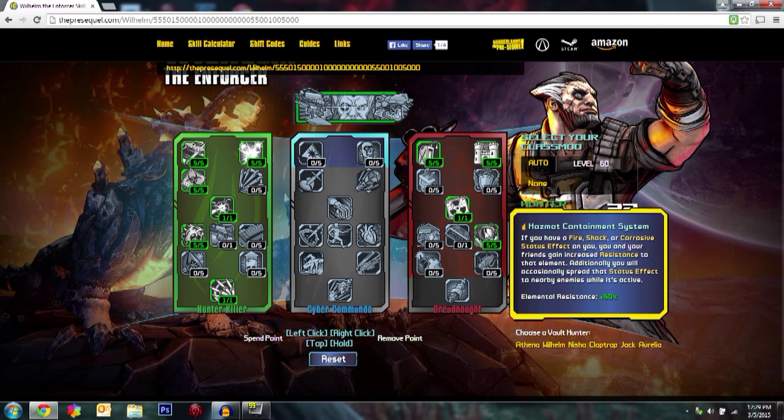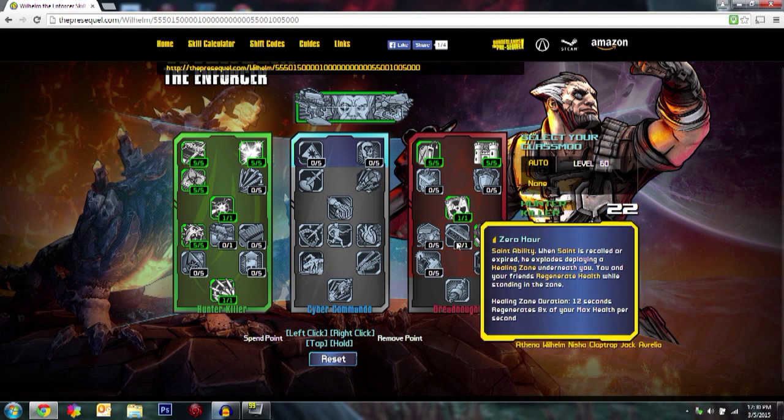Next, come to Hazmat Containment System. Your elemental resistance is increased by 50% and occasionally you'll spread that status effect to nearby enemies when it's active. So if you're caught on fire, you reduce it by 50% and spread fire to everybody else. It also works with shock, so your shields take less damage too. This makes you such a tank.